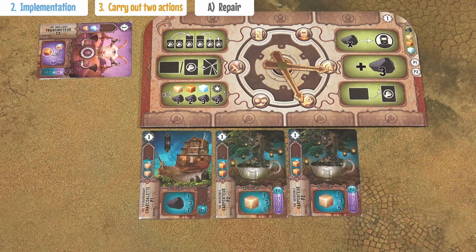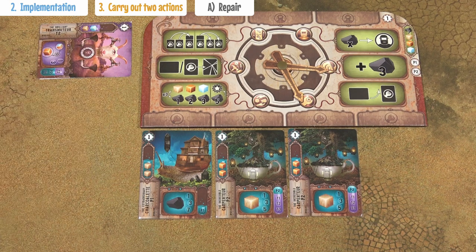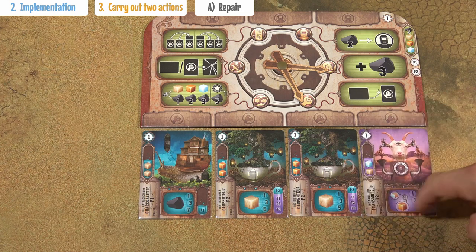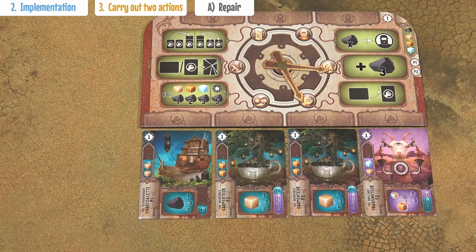If you repair and activate a transformation card, again you pay the resources to the bank, repair the card, put it into an empty slot, take a resource from your own personal supply, and transform it into a copper.